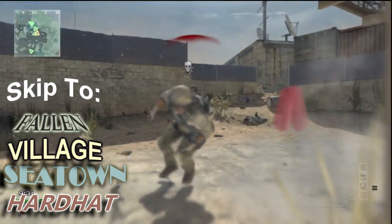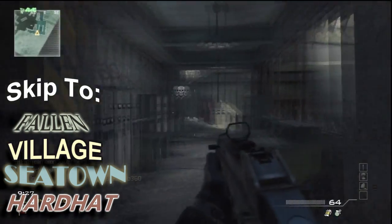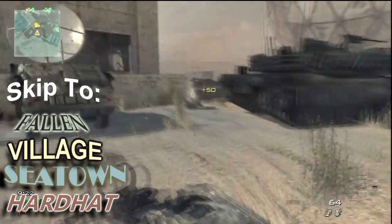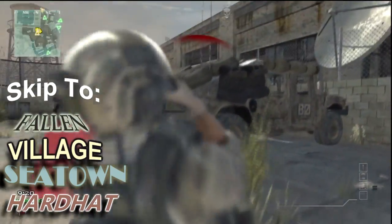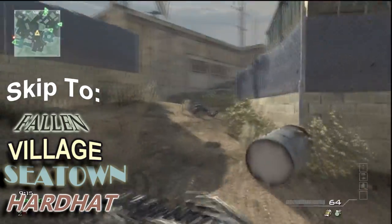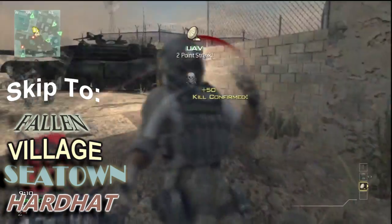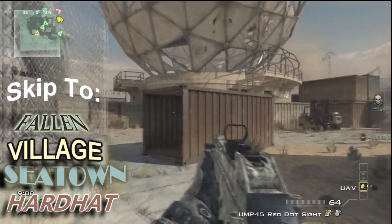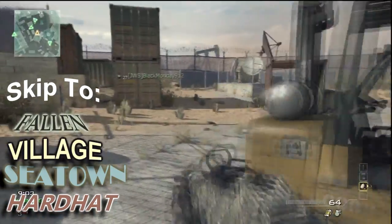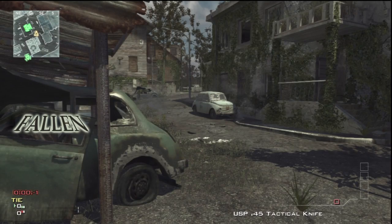It's hardcore parkour hiding places. I was going to go through them in alphabetical order, but one of the maps had a considerable amount of spots so I skipped it. I still want to do Outpost and try Interchange again. For now we're doing Hardhat, Village, Fallen, and Seatown — so let's get right into it.